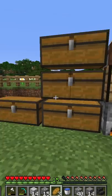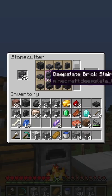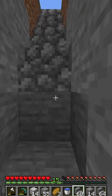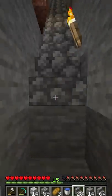Then I start making a bunch of deepslate items with the stone cutter. I have like six or seven of them in there by the end of this. I also use the stone cutter to make a bunch of cobblestone stairs so I can make a staircase into my mine.